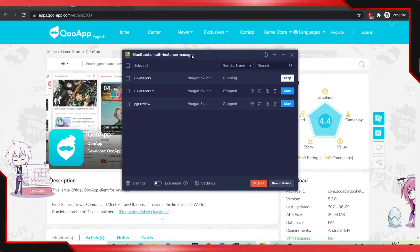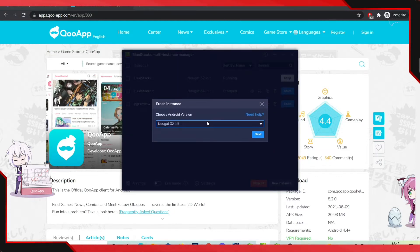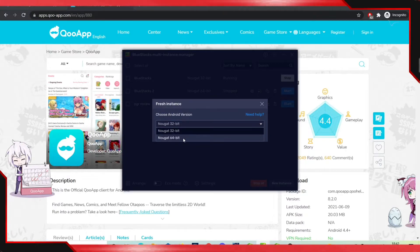After downloading BlueStacks, you need to open up the BlueStacks Multi-Instance Manager. To play, you need the 64-bit instance, but when I downloaded the game it defaulted to 32-bit, so I had to make a new instance. Go ahead and make a fresh instance, then go over to 64-bit and create a brand new instance.